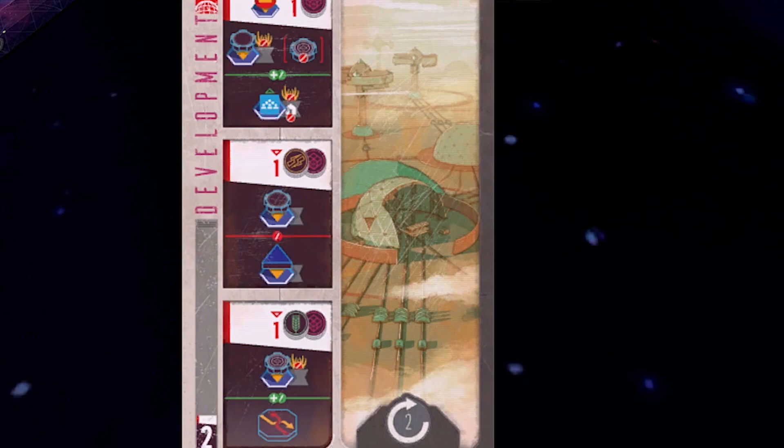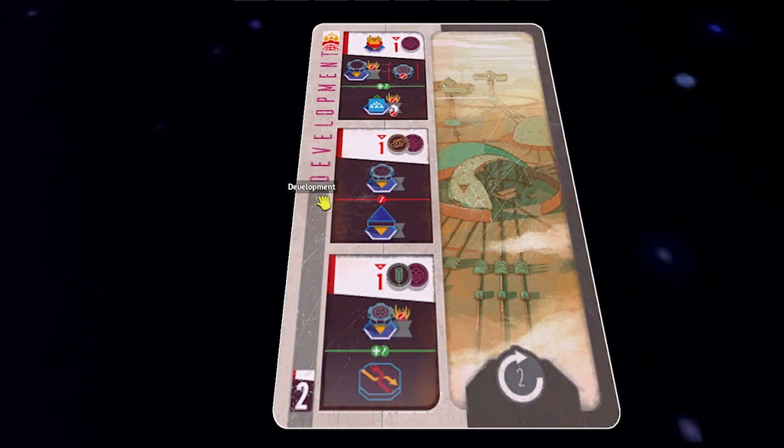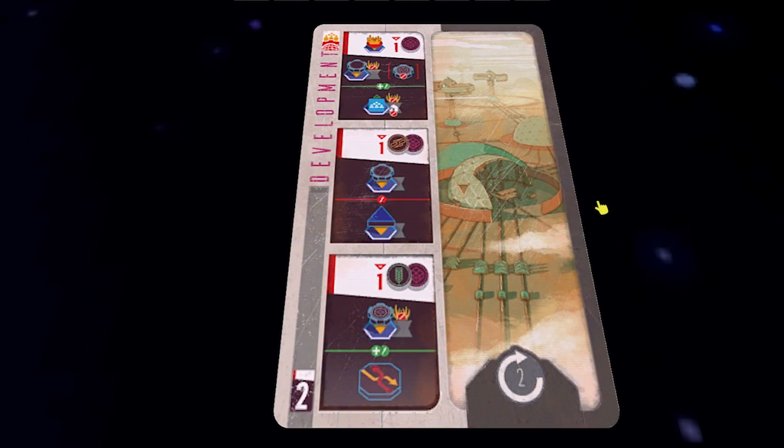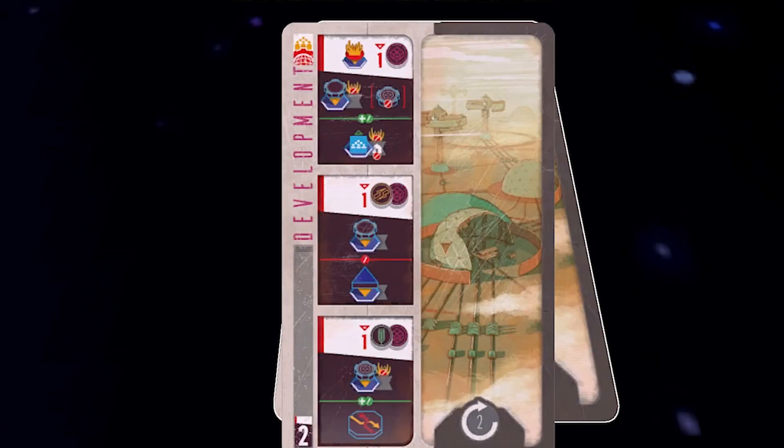There's a reminder in the bottom left that you can do two actions from this card. If you had a trade token, you could flip it to get a third action — but it has to be different actions, you can't do one action twice. The white area at the top is the cost of the action and the darker area is the effect. If it's split by a red line, it's either/or. For example, the middle action: pay one material and one energy to either place a guild of your choice or a military structure of your choice.